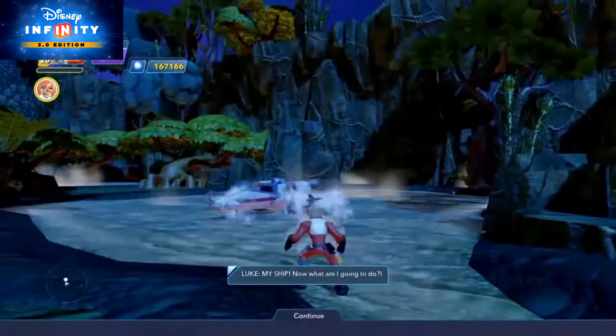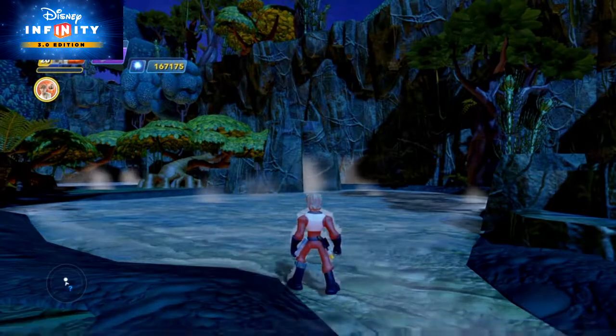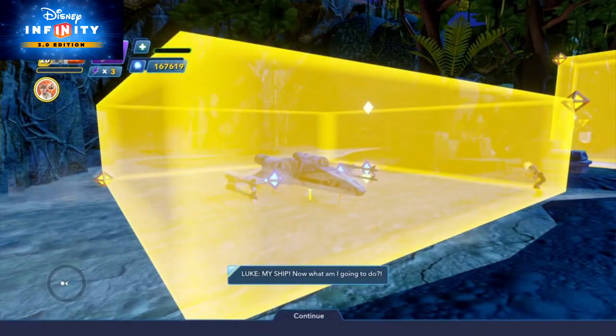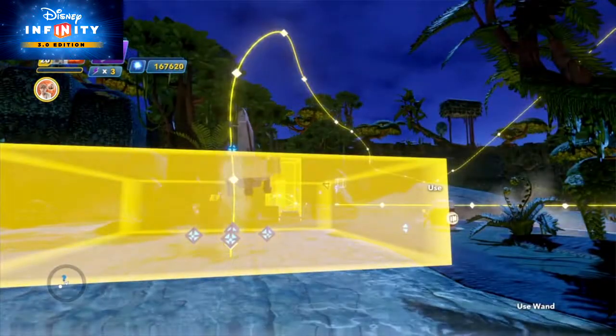I can barely see through that, but is that a ship over there sinking? Dope, and I just made my last payment! You can connect Luke's X-Wing to a path crater and have it reset in play to either sink below the swamp surface or levitate with the power of the Force.